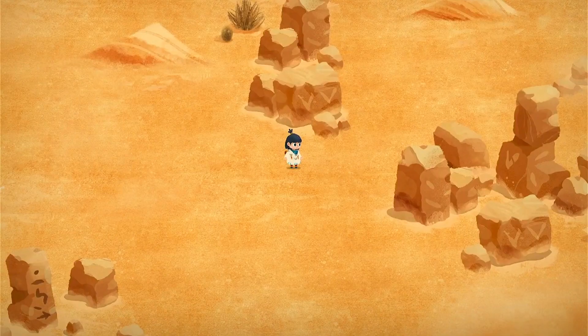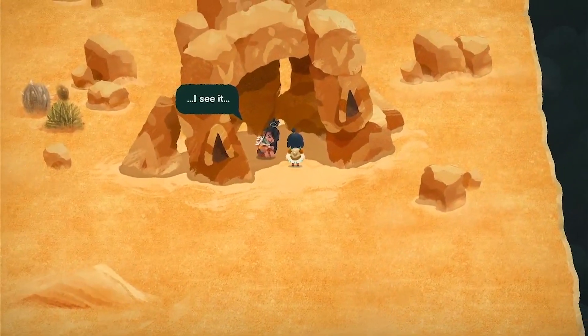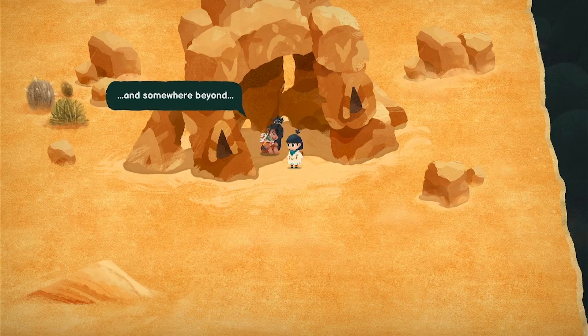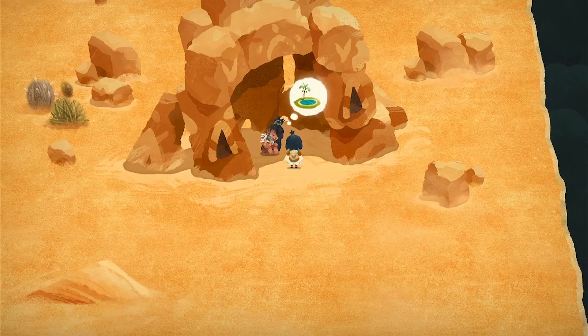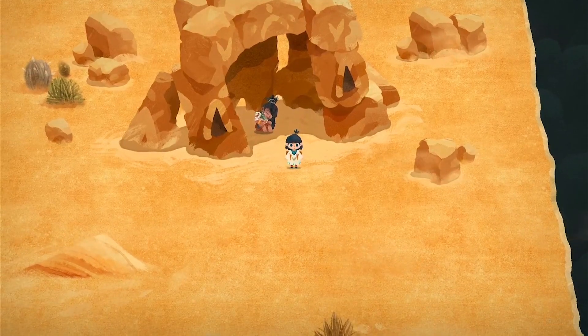Sweetness! Let's go see if the captain is doing all right. Captain says: 'I see it through the sand, so hazy — built up from the earth, cool stones wrapped around water deep below. And somewhere beyond... the haven.' Oh yeah, some water! Map piece, map piece — we love getting those map pieces!